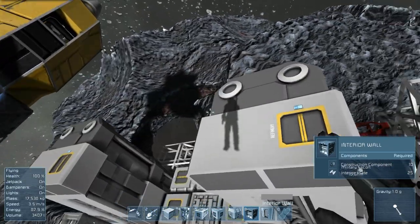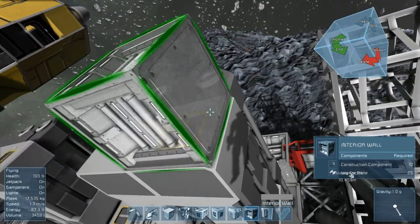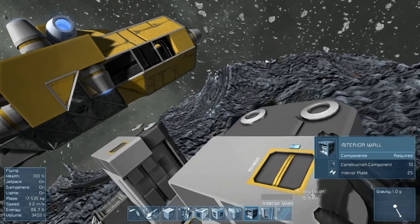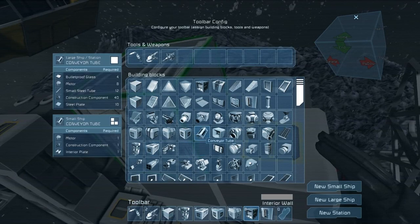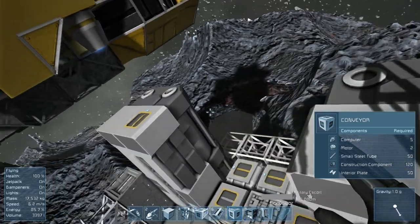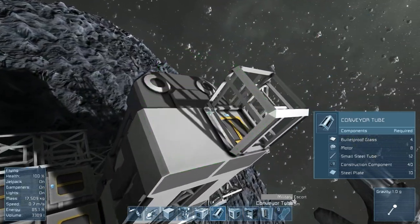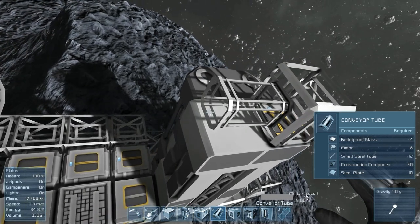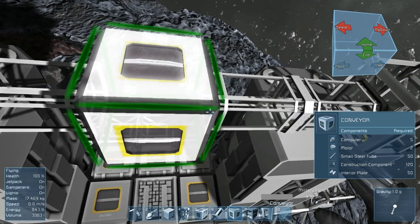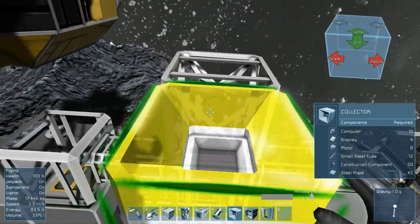How high does this need to be? It needs to be much higher, although I really should try and save on resources. We're going to be doing conveyors and tubes up here. So this will be a conveyor, this will be a conveyor, tube, tube, and conveyor. Then we need a collector because we have a ship overhead. So this will be the roof — we'll bring the ship over here and just offload all the stuff we need.